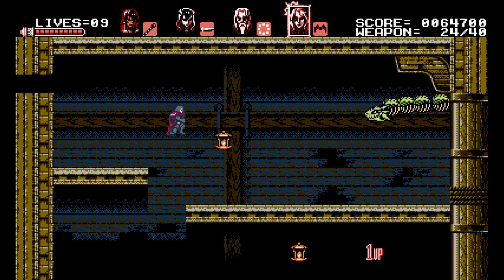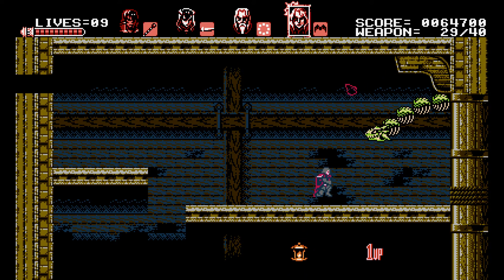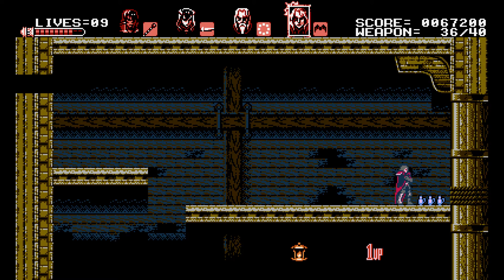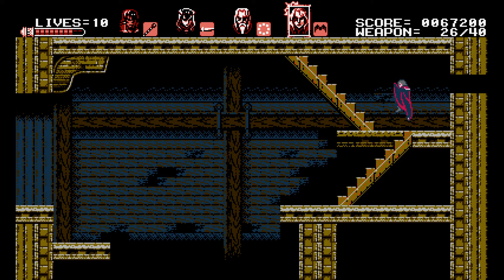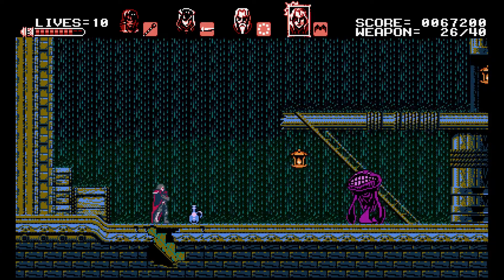Here we get introduced to one of the most annoying enemies in the game — you need Gebel for most of them. It shoots a fireball, and these should be very familiar to Castlevania fans. When you kill them, they break into a bunch of bottles. I believe they call these enemies the white dragons.